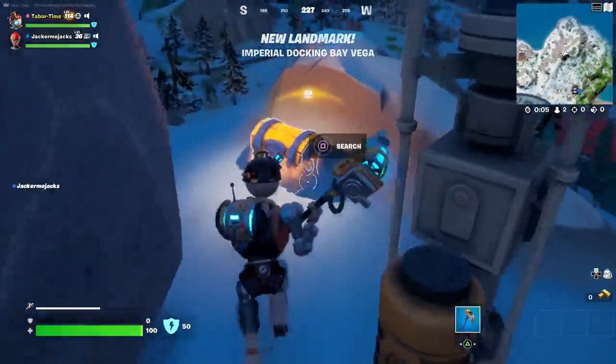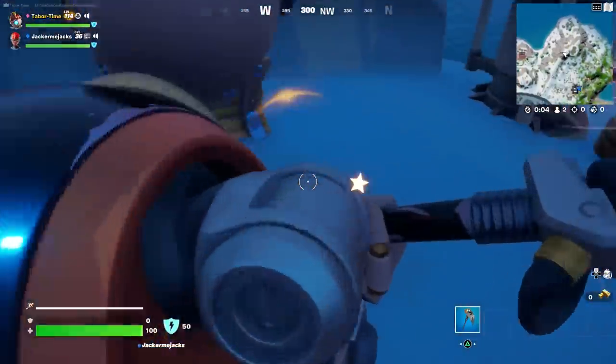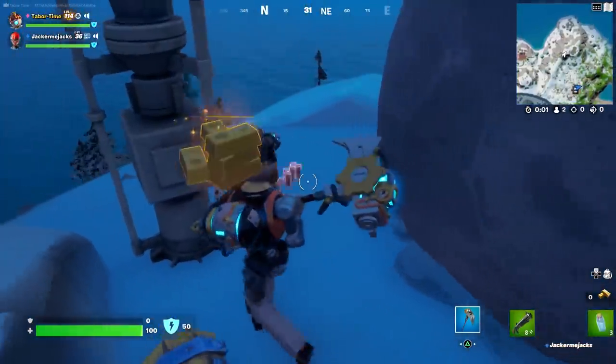The location is called the Imperial Docking Bay Vega — this one specifically is called Vega.